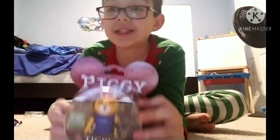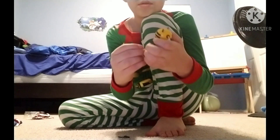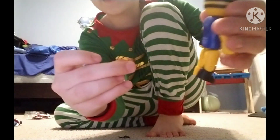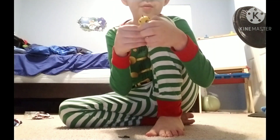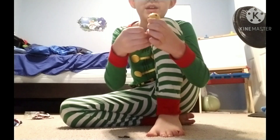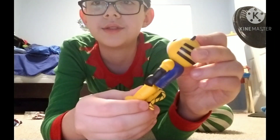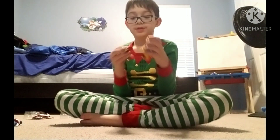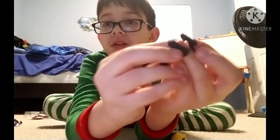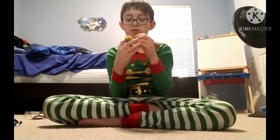Next up is Tigery. Let's unbox him. I got Tigery unboxed and his tail fell off — his tail, no! Okay, I got his tail back on. So this is Tigery — cool, he has little tiger ears and his two weapons. I'm gonna make him hold these.